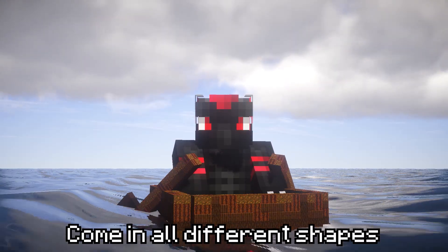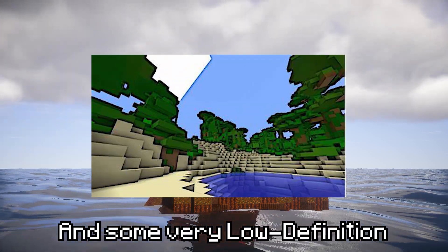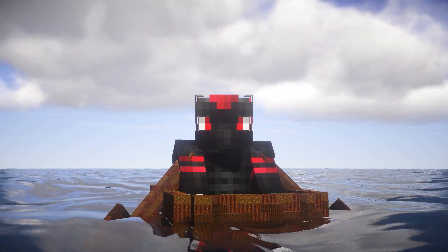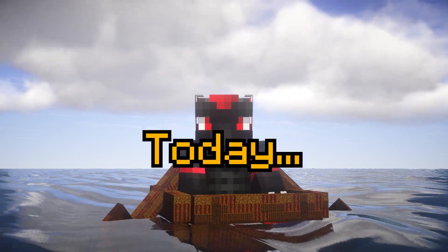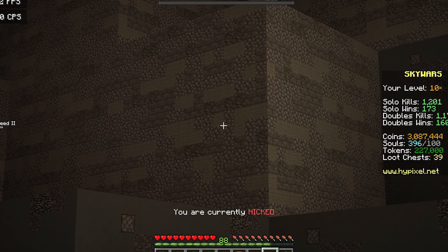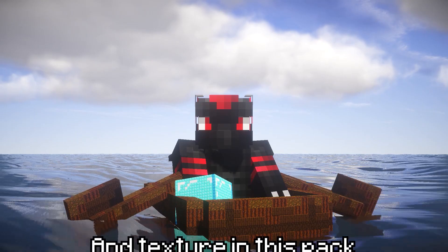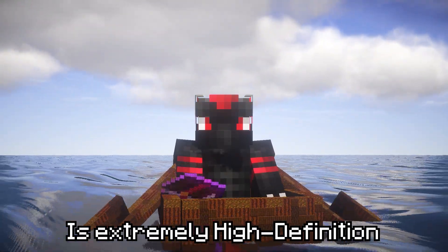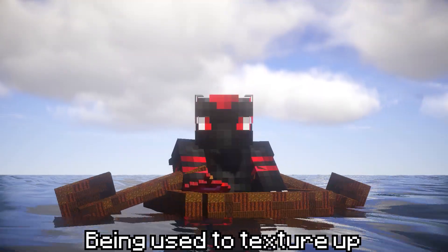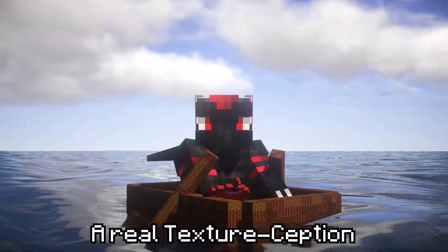Minecraft texture packs come in all different shapes and sizes — some very high definition and some very low definition. Some texture packs can be very useful and some can completely destroy your computer. Today we're going to be using a texture pack where every single texture is made up of smaller Minecraft blocks. Every single item and texture in this pack is extremely high definition, and if you look even closer, you can see your favorite Minecraft blocks being used to texture each texture in this pack. A real texture-ception.